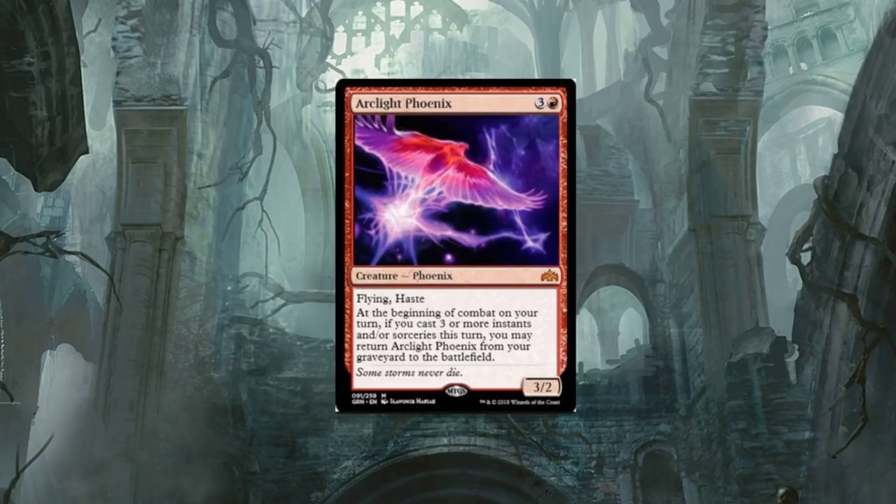Should this even be mythic? I think this should have been a rare — I just don't think it's that powerful. Am I crazy for thinking that? The cool thing with this card is that the Jump-Start ability is going to allow these Phoenixes to come back from the graveyard. You can discard this into the graveyard with that Jump-Start mechanic, and if you jump-start enough, you are able to bring this Phoenix right onto the battlefield. I think that's pretty neat, but I'm not sure I see it doing a whole lot.